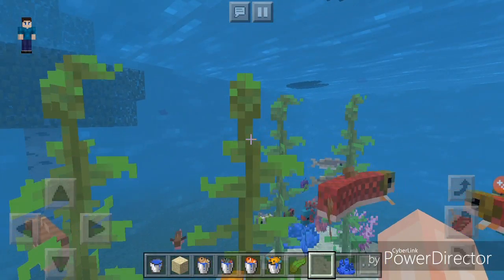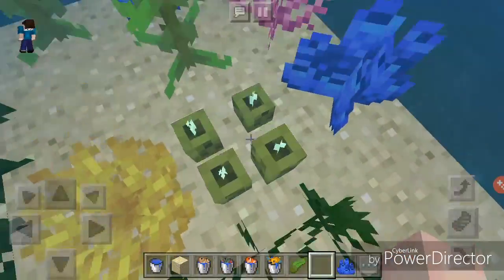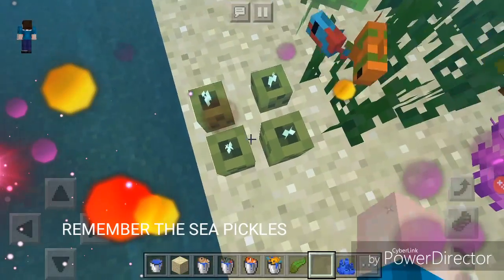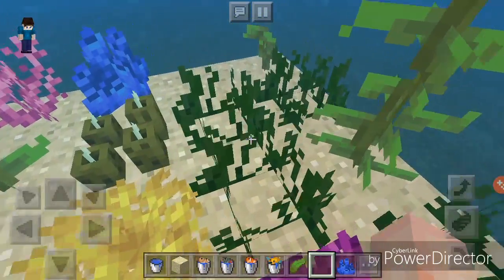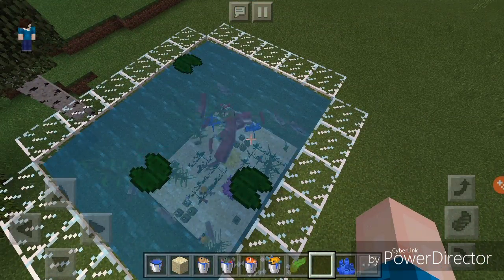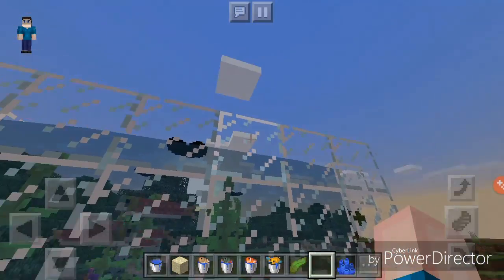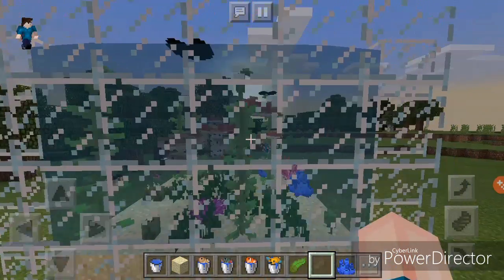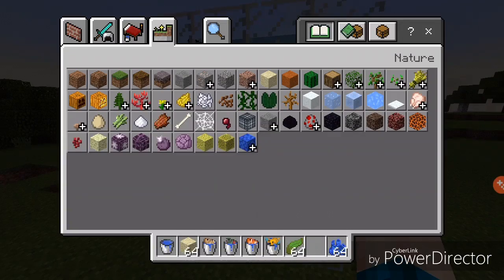Yeah, this looks really cool actually. It looks biodiverse, which is important in an ecosystem. It looks all fancy with the kelp — the kelp looks good. We got ourselves some lily pads on top, and we got some coral reef stuff down here — tube coral, and we can't forget about those sea pickles. Pretty legendary stuff right there. When I first built it, I was thinking it was gonna be very dark from the outside, but it's actually very light and the water's transparent. I thought it was gonna be darker and harder to see through. I think the developers anticipated people building aquariums as a thing that was gonna happen in this new update.